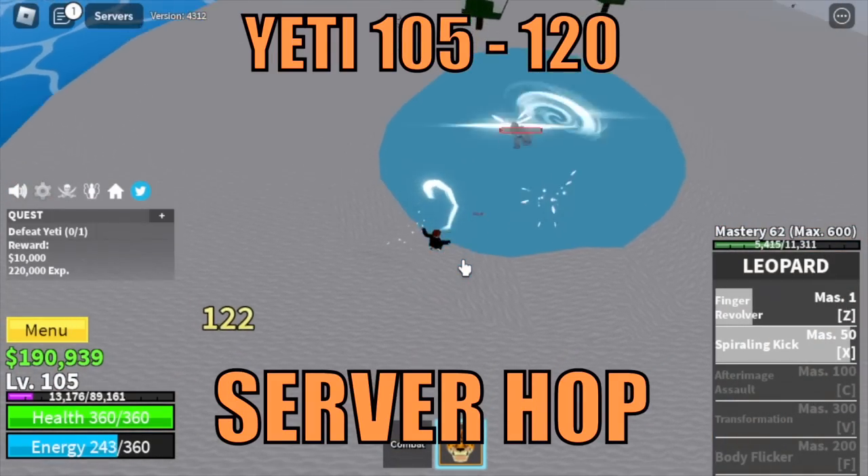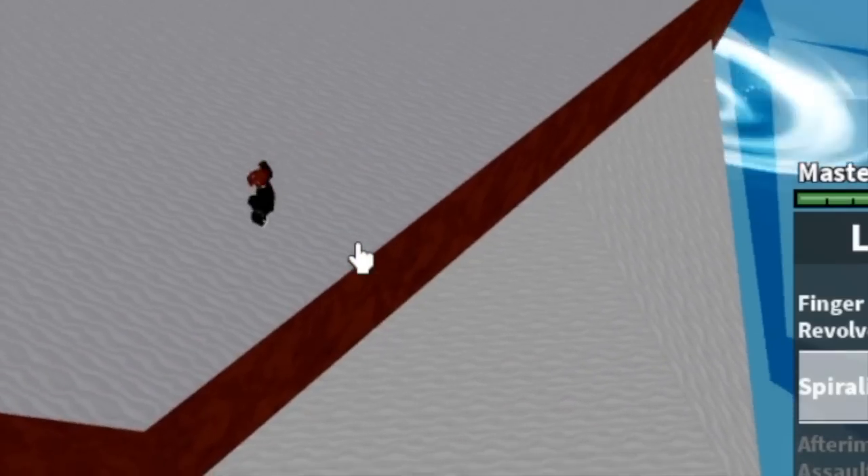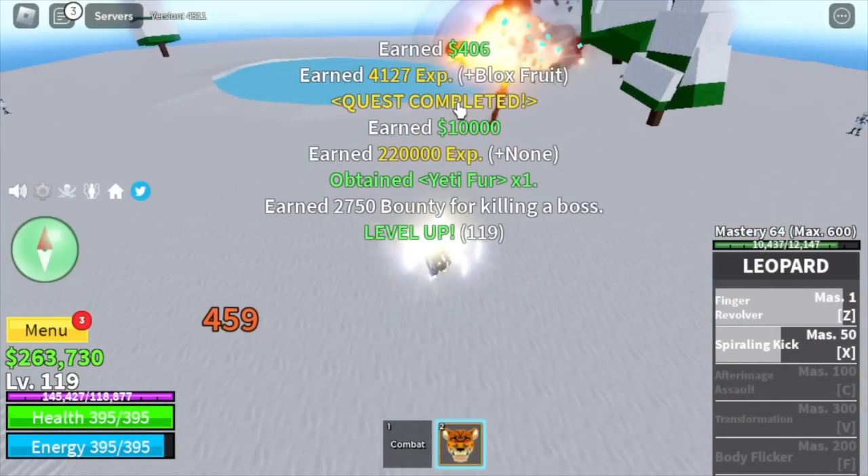At 105 you can start defeating the Yeti. Tip: do server hop. Until you reach level 120.